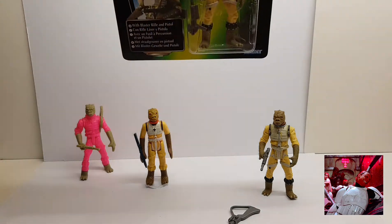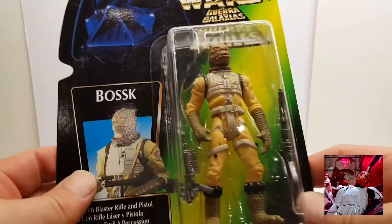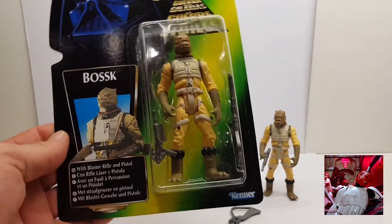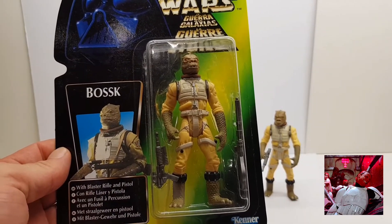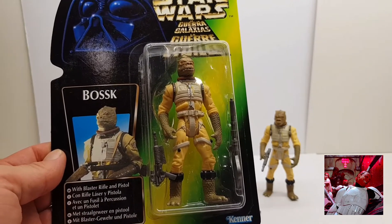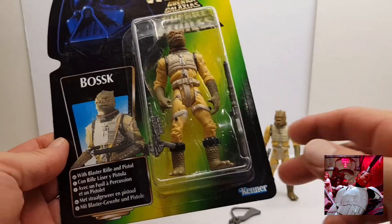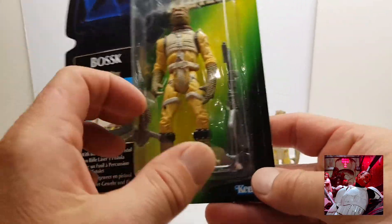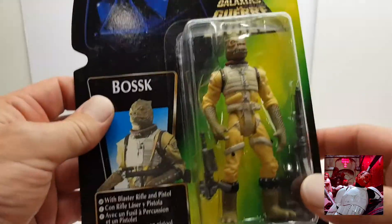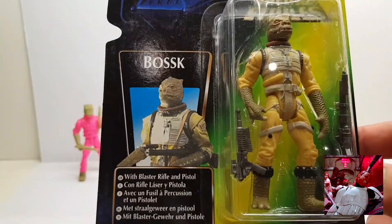I also have him here still on the card. This is a trial logo Star Wars — comes with blaster and pistol. Bossk, Kenner. This is the green version. I think it might be '96 or '97, this one.